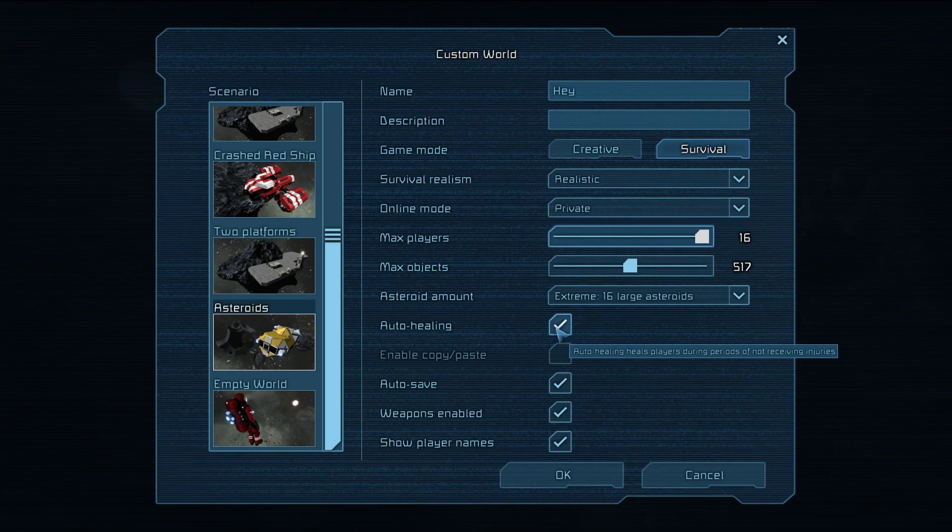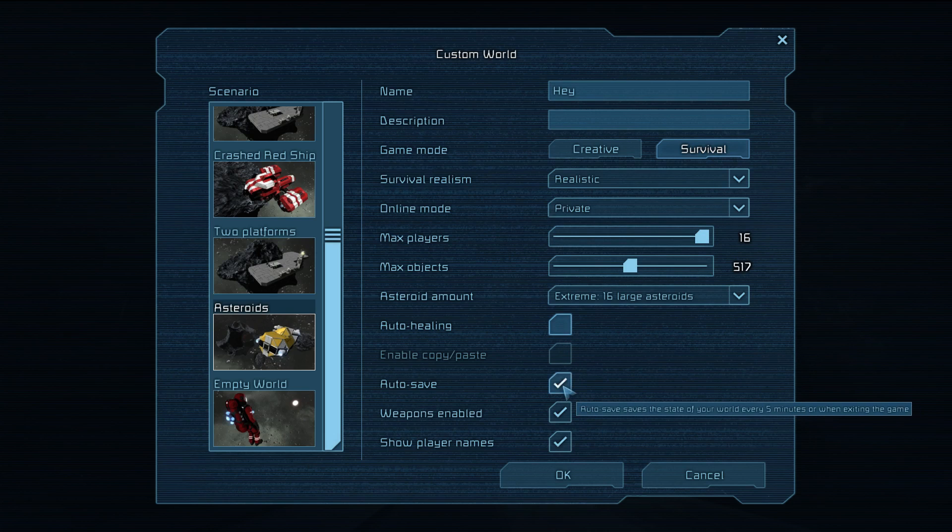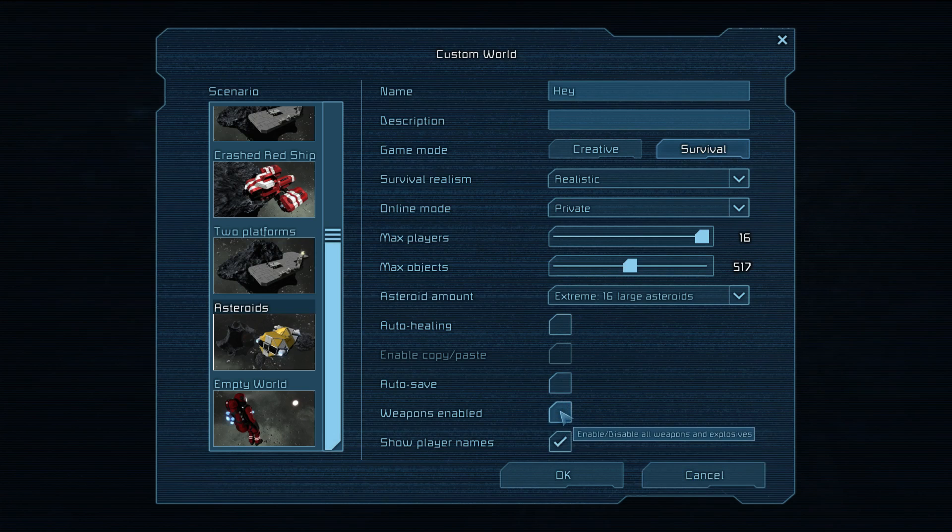Auto healing on or off lets you slowly gain health over time rather than having to go to a med station — I always turn that off. Auto save I'd always suggest turning off; it will impact your experience and if you leave it on there's more chance of crashing or something accidentally going wrong during a save. I prefer to decide when I save. I also disable weapons since there's no need.